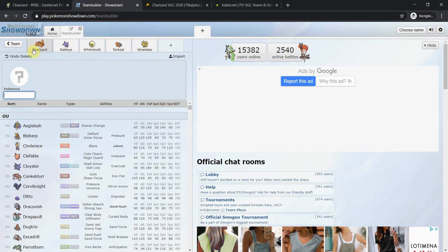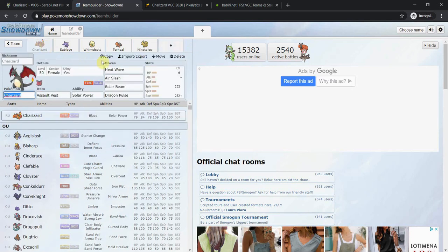So the main partner combinations are: Charizard + Sableye, Charizard + Whimsicott, Charizard + Torkoal (personally my favorite), and Charizard + Ninetales. Charizard + Torkoal also gives you a bit of a Trick Room variant — if your opponent is a hard Trick Room user, Torkoal is very scary for them to face, and it hits like a truck in Trick Room at a base 20 speed.